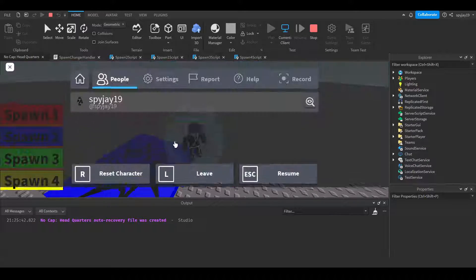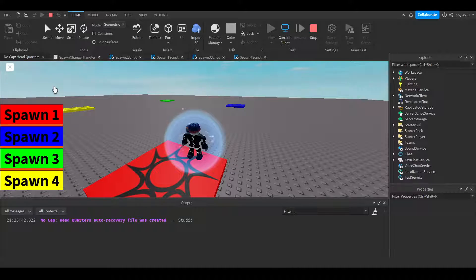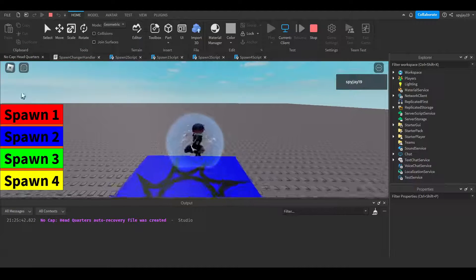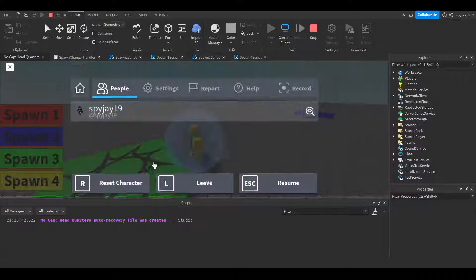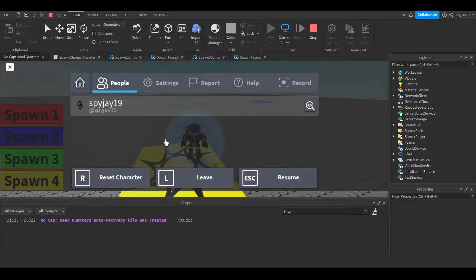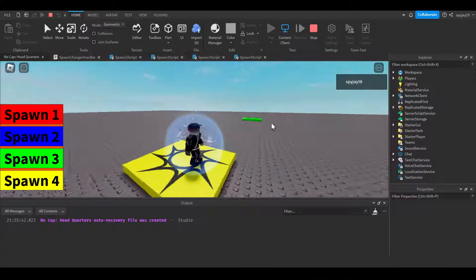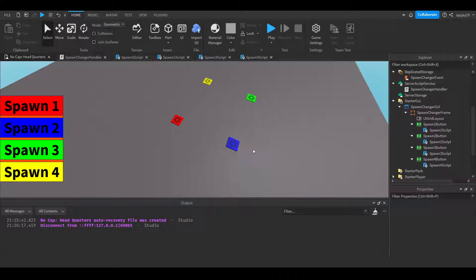So like I said, if you do Spawn One then reset your character, we're at the red one. Now if we do Spawn Two and reset our character, we're at the blue one. Spawn Three — boom — green. Then Spawn Four, reset, and boom — it's the yellow one. And that's how you set up spawn points with the GUI. I hope the video was helpful — all scripts will be in the description. If you need help leave a comment down below or join the Discord, links are in the description. Thank you guys for watching, help me get to 350 subscribers, and I'll see y'all.